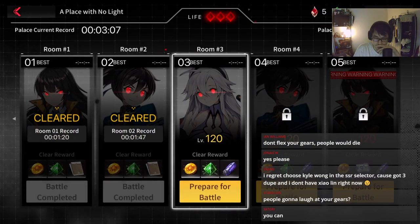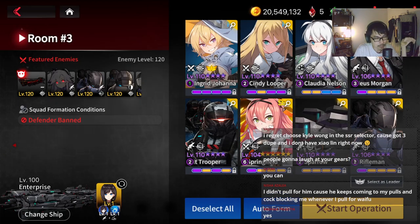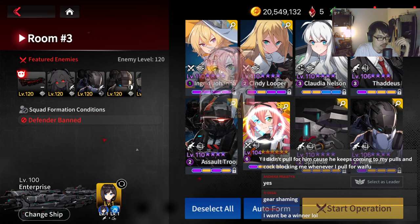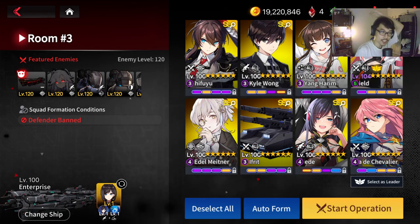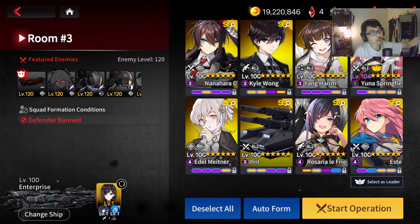Yes, please. You guys will get to witness. People gonna laugh at my gears? Yeah, people will laugh at my gears, but I'm making a guide, sort of, right? I want to show how to not use my previous strategy — my previous guide was using Flying Units, but this one I'm not using Flying Units. Alright, so in terms of gears, this is for Shadow Palace 3, Room 3.